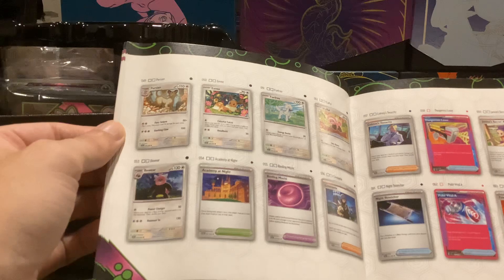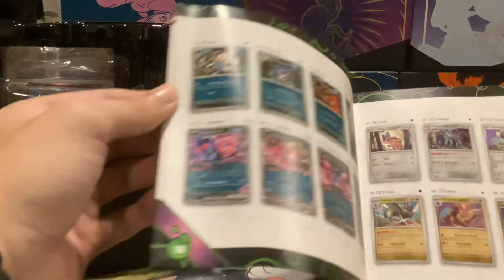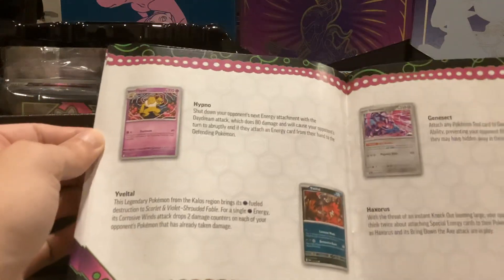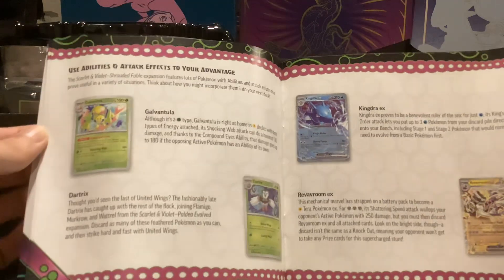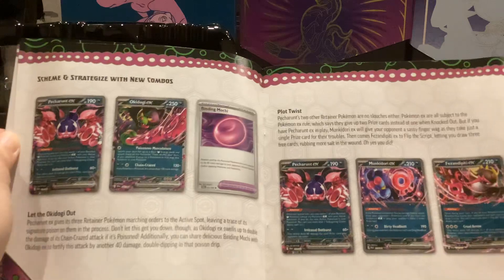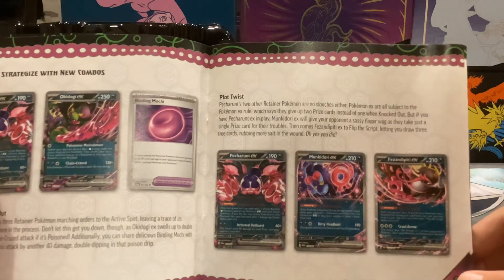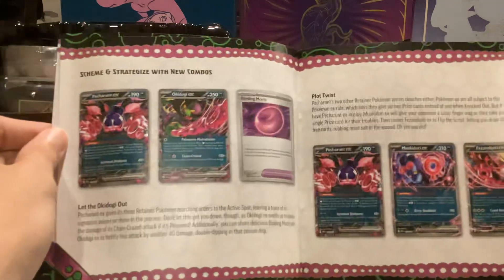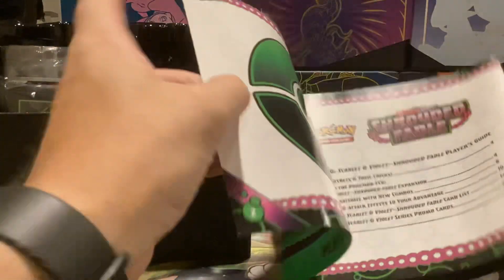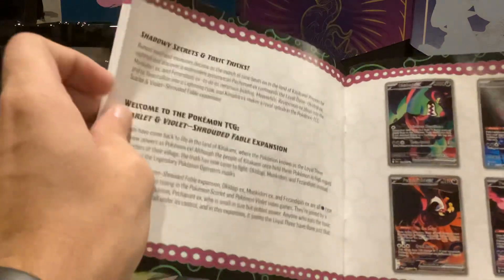They've got the different promo cards. I guess we got some gold energy in this set, Powerglass, some other fancy cards, Art Rares, and the Ace Specs in this set. Not a very big set because it's one of the mini sets. I know I've seen people trying to make decks out of the Loyal 3 and Petorant with the Binding Mochi card, but I don't think it's been very successful.